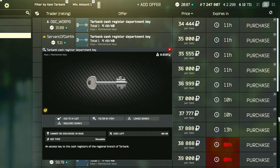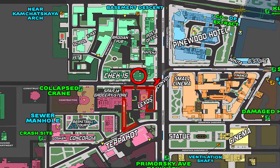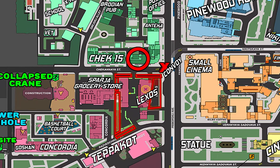Now I will show you on the map where you can use this key. Here's a map of Streets and the location where you can use this key is in the Tar Bank, which is directly across from the Lexos car dealership and just beside the Check 15 building. My PMC will be starting in the intersection at the convoy just outside of Lexos.